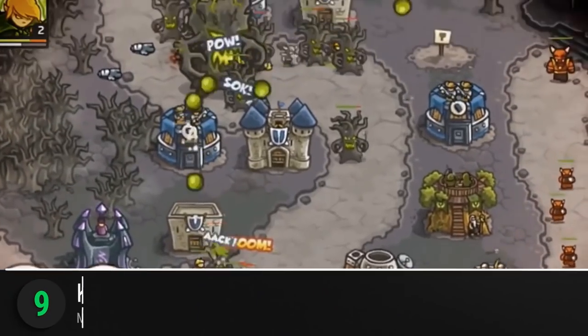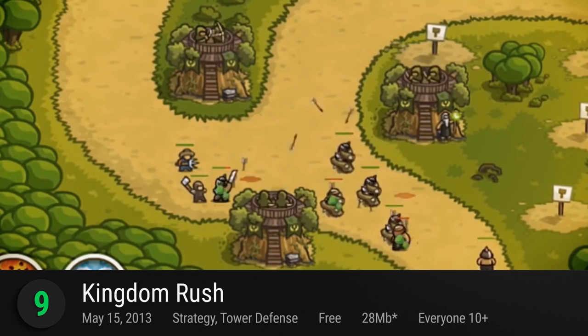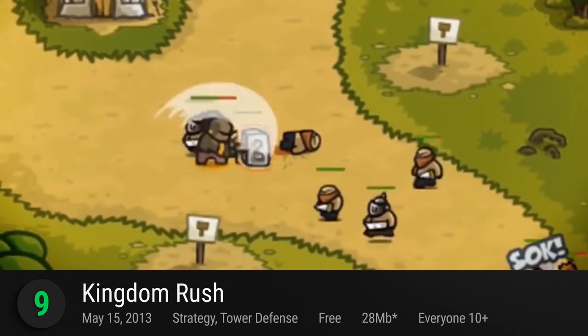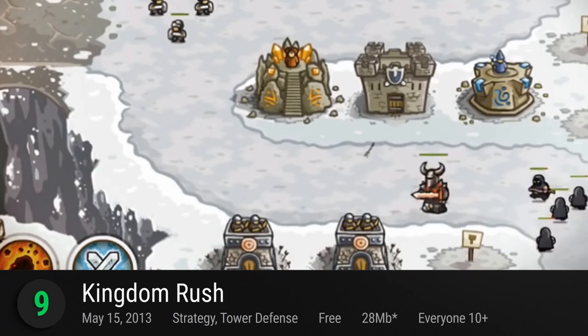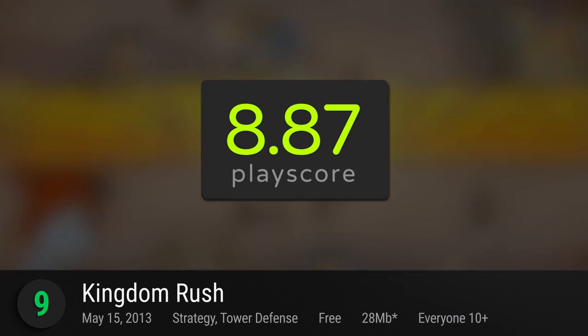At number 9 is Kingdom Rush, the OG tower defense game that we all know and love. This is the first of Ironhide Studios' award-winning trilogy and where it all began. Defend your kingdom from waves of orcs, trolls, evil wizards, and other nasty creatures. Use your vast arsenal of magical towers to quell this evil threat. It has a PlayScore of 8.87.